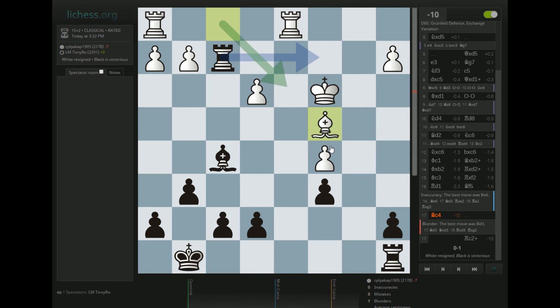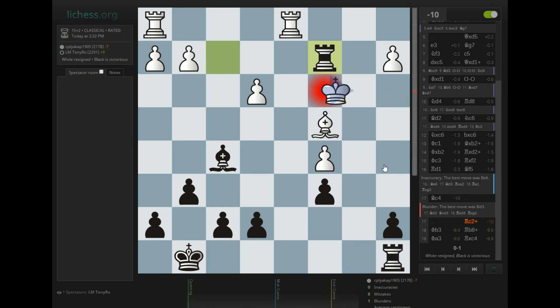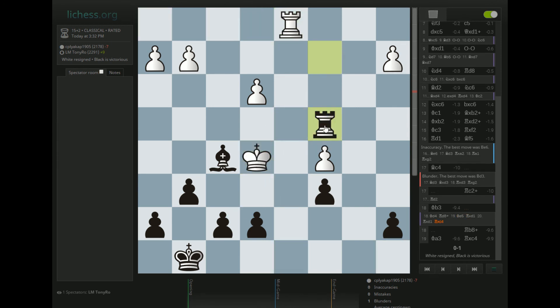I can go Knight d7 here but I didn't feel like I needed to give White the option of something like that. I mean yeah even here I didn't realize that Bishop d2 could be met with Bishop takes b2 until too late, but yeah it's not a concern at all — Black is much better here too. Knight d4 — I think this move is probably just bad; it's probably just an inaccuracy, White has too many problems to solve to be moving an opening piece twice.